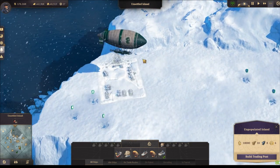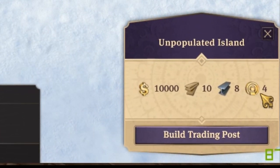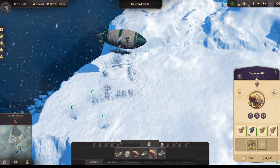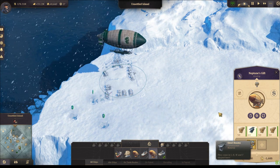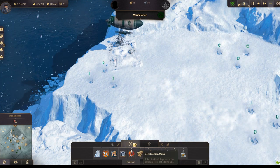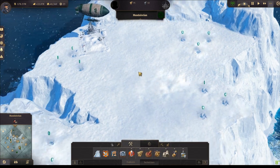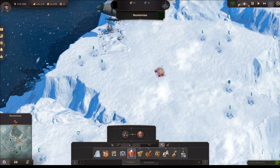To build the trading port, the airship needs 8 steel beams, 10 pieces of timber, and 4 influence points. Right now I have 27 surplus, and on my airship I have 150 pieces of timber and 40 pieces of steel beams. Once you have this trading port, the construction menu will unlock and all buildings will be available again. Let's turn on blueprint mode so we can place without building.